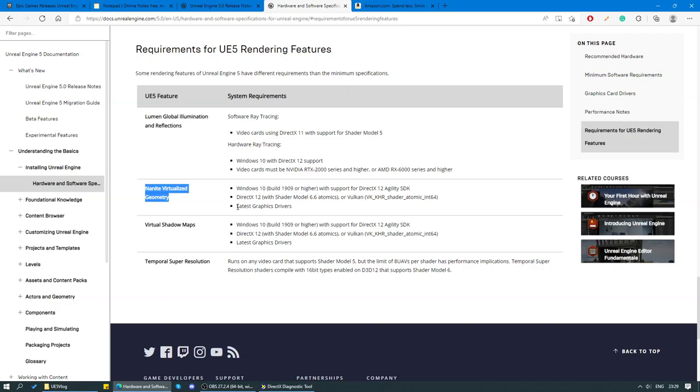For Nanite virtualized geometry: Windows 10, DirectX 12, latest graphics card drivers. Virtual shadow maps: Windows 10, DirectX 12, latest graphics card drivers. Temporal super resolution runs on any video card that supports shader model 5. So it all boils down to the Nvidia RTX 2000 series or AMD RX 6000 series or higher. Basically, I need a new video card.